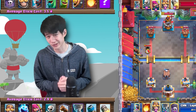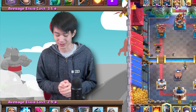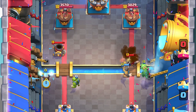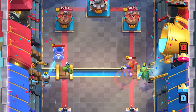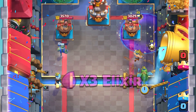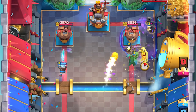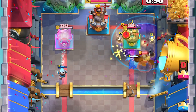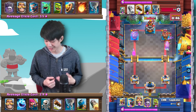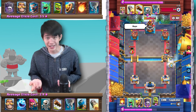As we head towards triple Elixir time, this is going to get all that much more difficult. An actual Graveyard push comes in — Aaron tried to predict it with a Knight block but it didn't work, so he had to rocket it out of the way. I believe that Nado was a misplay because he wouldn't normally spend 9 Elixir like that. Because of that misplay, this Graveyard is going to get quite a bit of damage onto his tower. And just like that, we're tied.